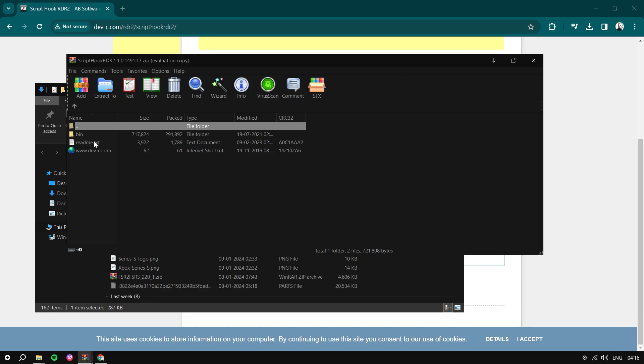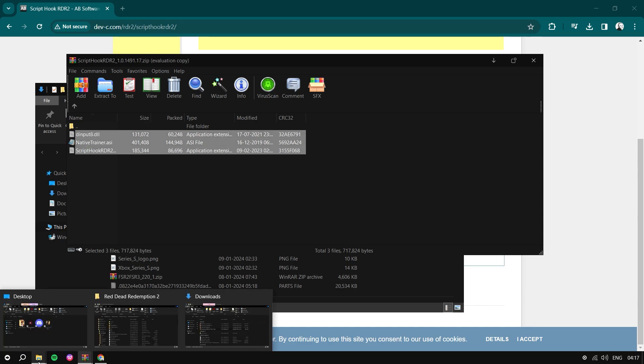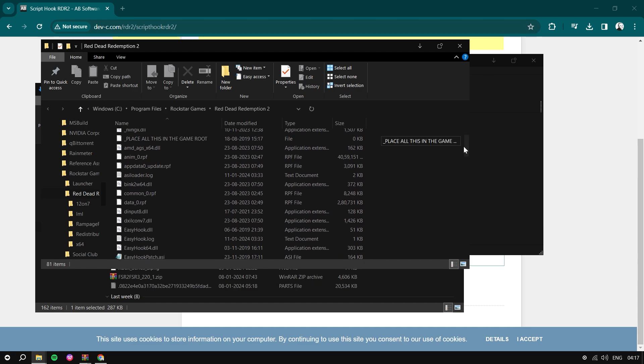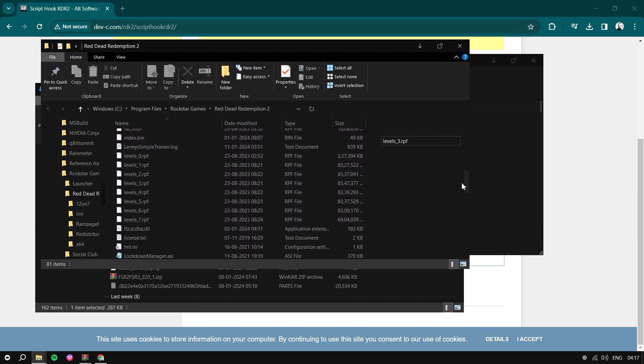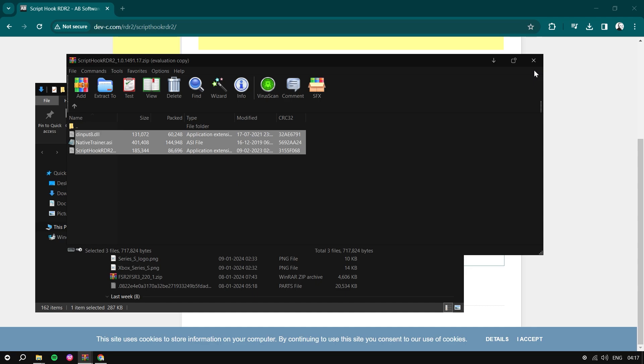Inside this bin folder, there are three files. Simply copy them inside the RDR2 main directory — that's where your game is installed, where the EXE is located. You can see — simply copy these three files here.